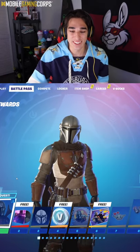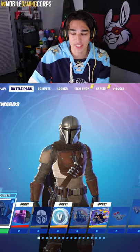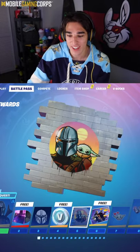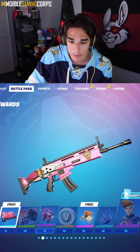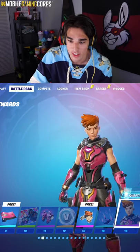I'm gonna cover the whole battle pass in less than one minute with all the important things. So we've got the Mandalorian skin spray, then we've got a Mandalorian loading screen, Razor Crest as a glider which is super sick, got this weapon wrap right here, back bling, as well as this new skin called the Reef Acts right here.